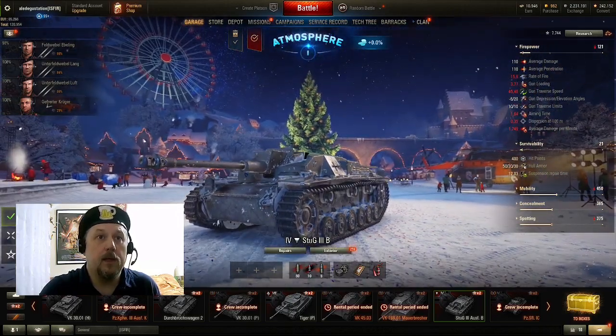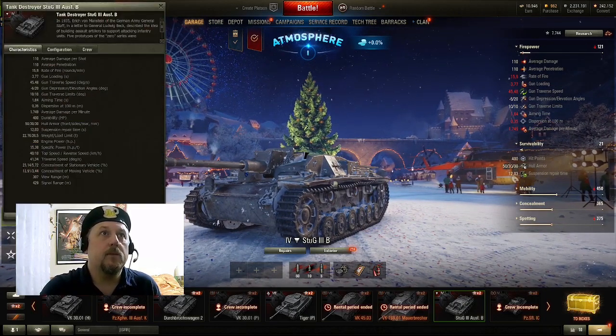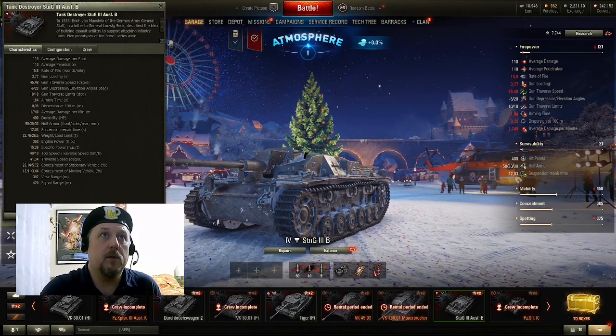What is Wargaming saying about this vehicle? In 1935, Erich von Manstein of the German Army General Staff, in a letter to General Ludwig Beck, described the idea of building assault artillery to support attacking infantry units. Five prototypes of the Zero-Series were manufactured in 1937. Early modifications from Ausf. A to Ausf. B were produced until December 1942.